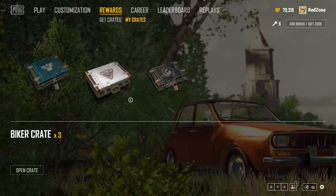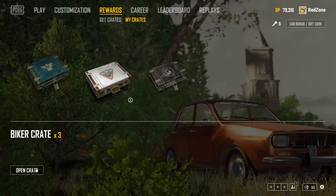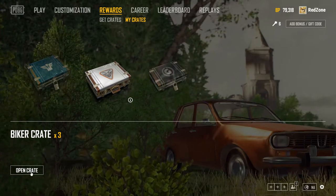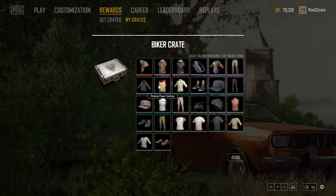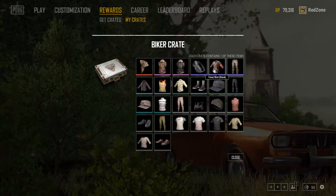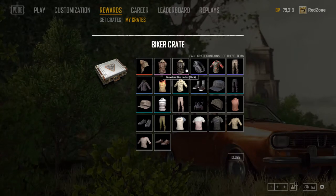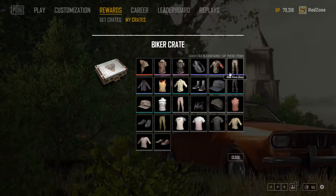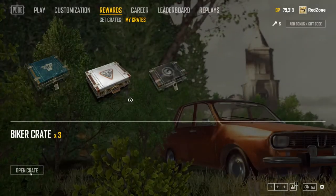We'll open the Biker crate first, because there's a much lower chance of getting a good item out of these. Then we'll open the paid ones. Here's everything in the Biker crate. The Princess tank top's pretty cool. I'm a big fan of the turtlenecks. The mask's pretty cool but I'm not a big fan — I'd probably sell those if I ever got one out of this crate.